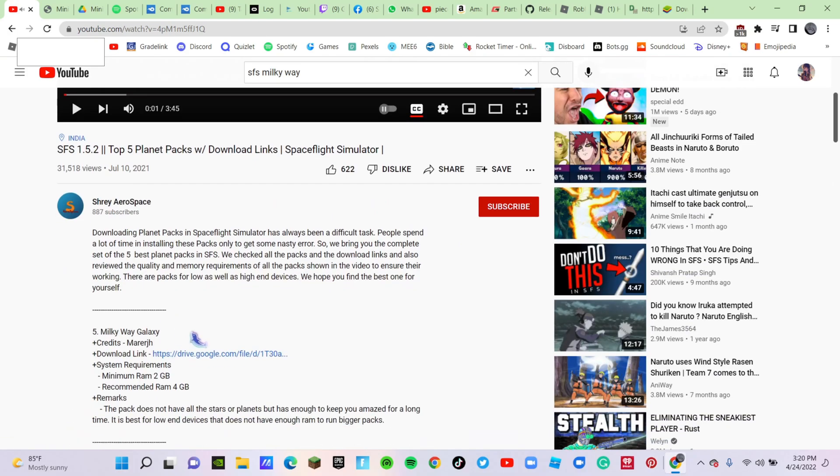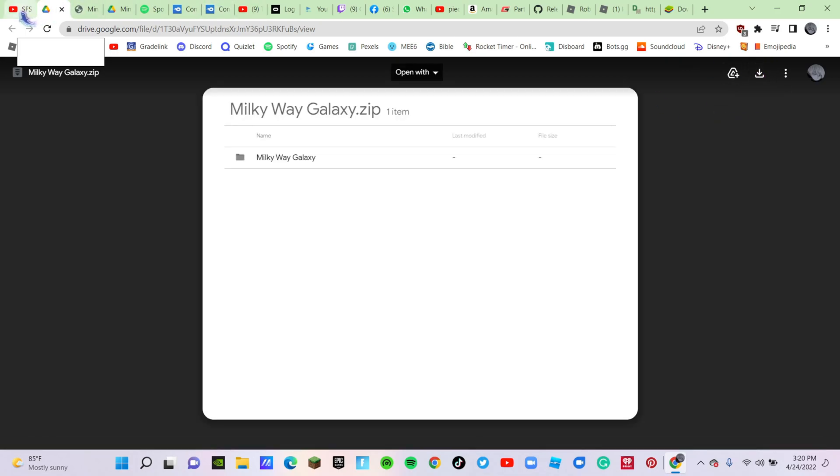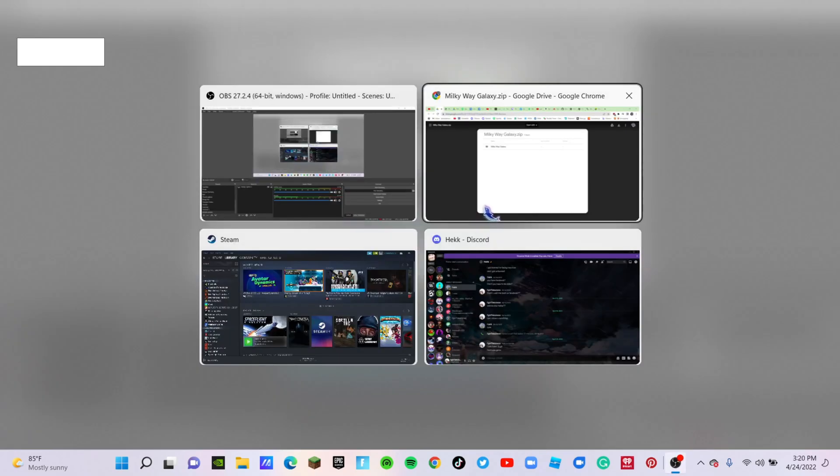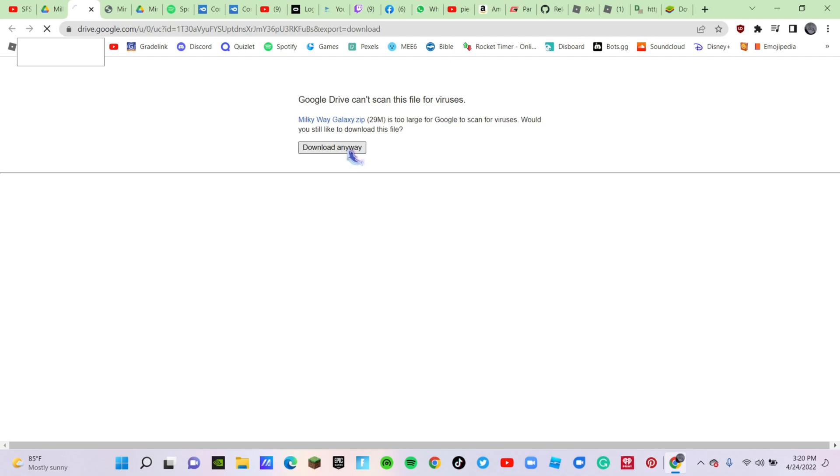We're gonna go to Show More and we're gonna download it. When we find one that we really like, I will put a link in the description to this milky way if you really want it. So what you want to do is download it right here.